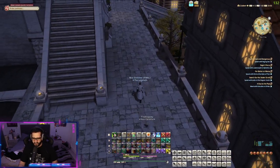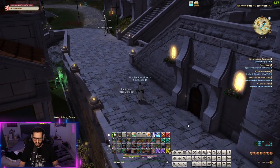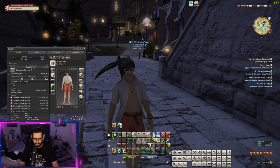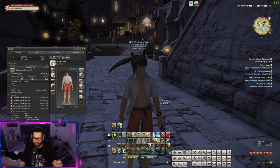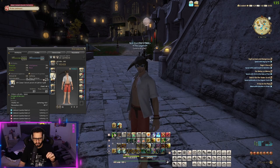The trick to getting spirit bond at this stage of the expansion is to have a 560 gear set. This armor was available at the start of the expansion. What you need to do is slot all five slots through overmelding — not with expensive materia, just any materia. Make sure to have five materia on each item, as that way your spirit bond increases faster.